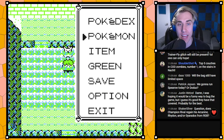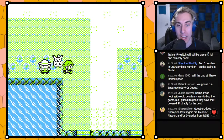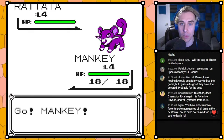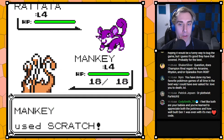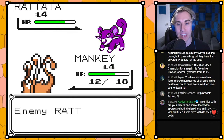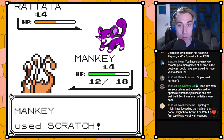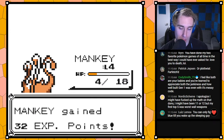Even just the fact — this is something easy to overlook — is that in battle there can be two different colors. In Red and Blue the Pokemon are just blue, their palette is blue, whereas in Yellow you've got a purple Rattata and a brown Mankey. Pokemon were colored to their actual color, which we've actually programmed in.